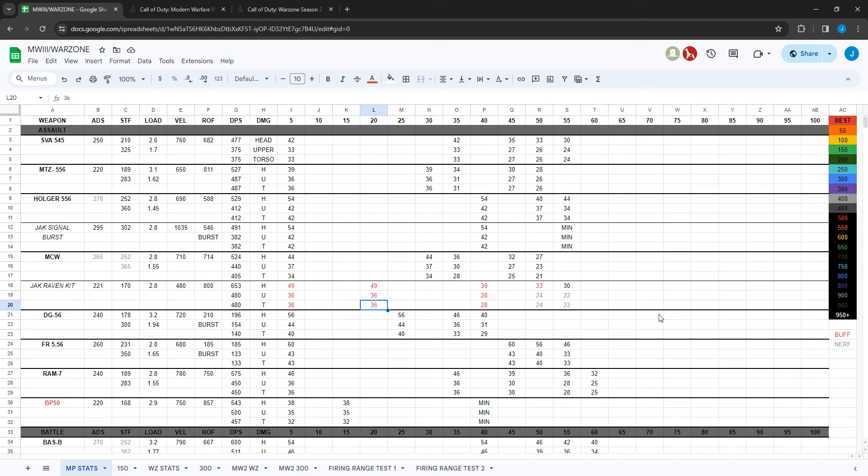I'll go over the time-to-kill charts first, how they changed, and then go over the patch notes after. Basically how this works is I gathered all the stats from in the game and some outside sources as well. You have all your weapons: aim down sight time, sprint-to-fire time, reload speed, bullet velocity, rate of fire, damage per second, different damage multipliers — head, upper torso, and lower torso — and then the damage values out to each range, all the way from 5 meters to 100 meters.